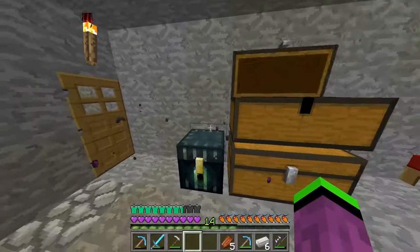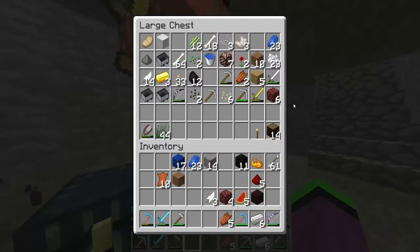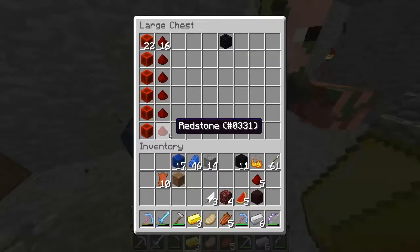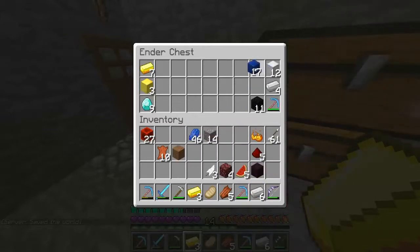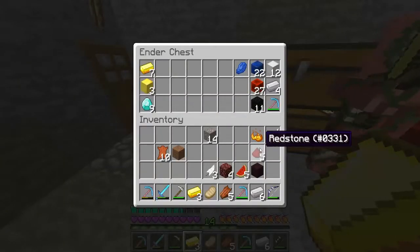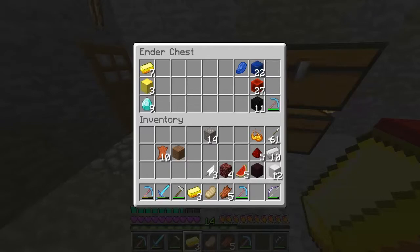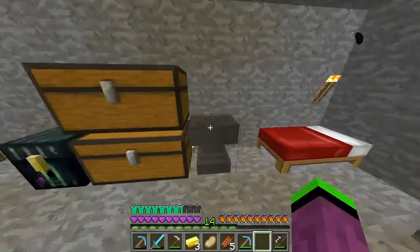I'll quickly make an anvil. Put that in the furnace in a minute. Off camera I'm going to sort out my chests because I need that quite badly. I'll keep the ender chest on me at all times. Make some more lapis blocks because remember, with the update we're going to need a lot of lapis for enchants. Let's make an anvil — it's just iron across and an upside-down T shape.